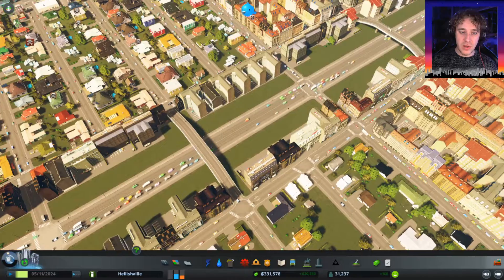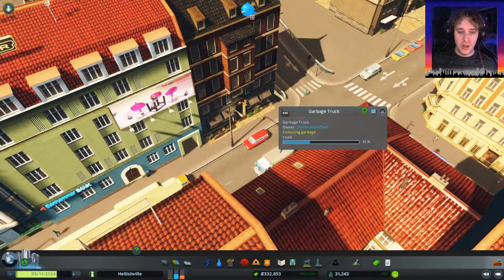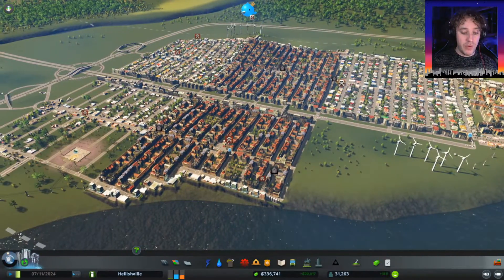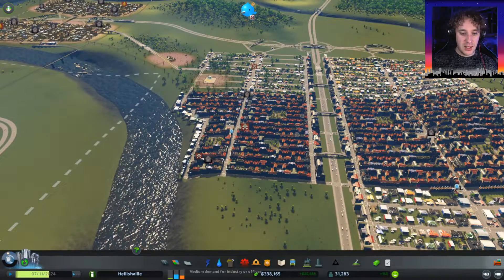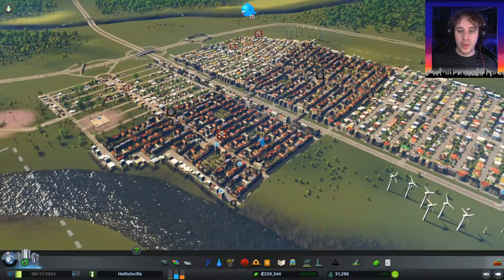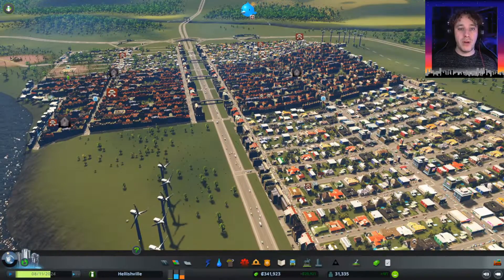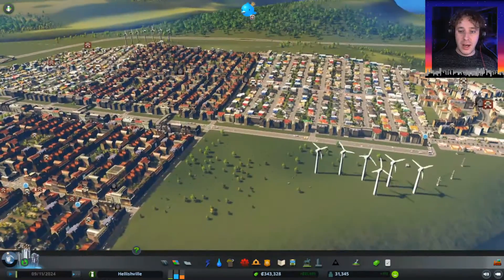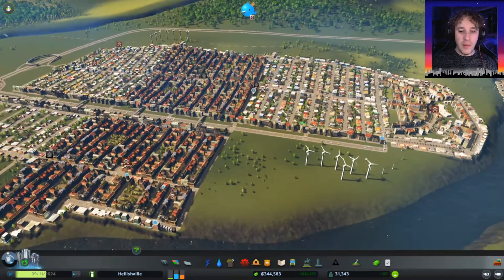Hopefully we'll see some traffic using them sometime soon - look, we have a garbage truck using it already! Now I've been messing around with that for a while. We've got a massive demand for commercial and a bit of industry. It says medium demand for industry or office and a medium demand for commercial. So we've got offices down the middle of this area here. I think what we'll do is swap them out for commercial and make some special little office districts.